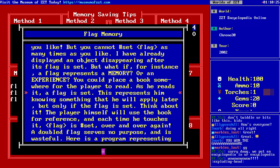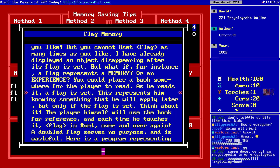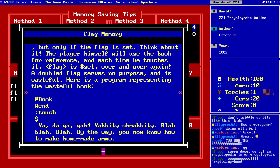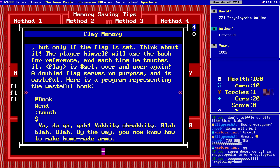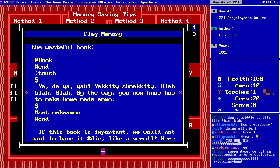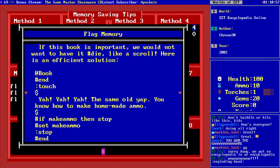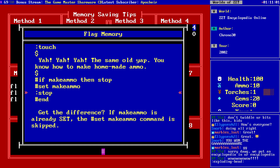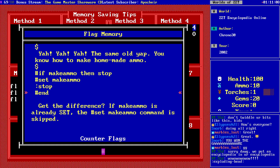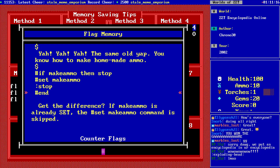A doubled flag serves no purpose and is wasteful. This sounds like it's warning you about double-setting a flag. This is just paragraphs of blatantly false information. You can completely ignore that section — it doesn't matter. You can set the same flag a hundred times in a row. It's either set or it's not. Nothing double sets — that's not a thing.